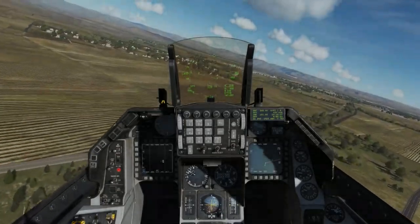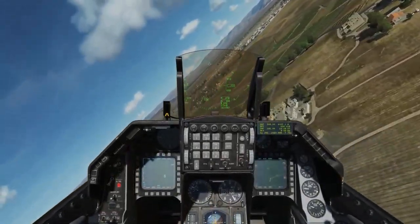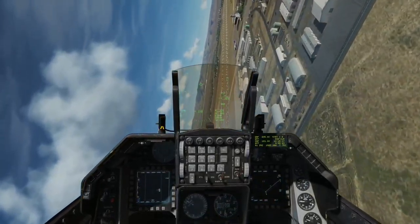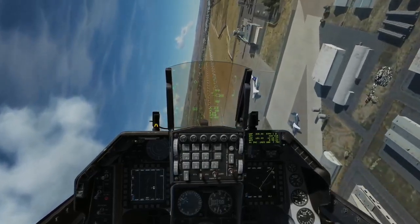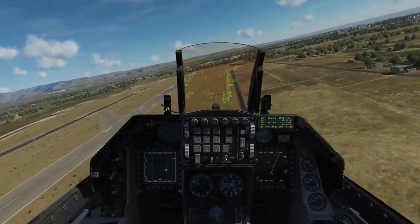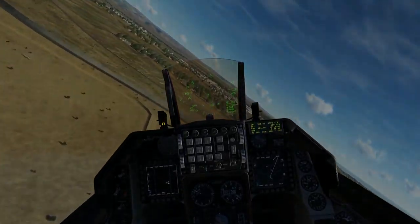Nicknamed the Viper by its pilots, the F-16 is designed with a reclined seating position for high-G tolerance and a single-piece bubble canopy for exceptional visibility and comfort. Its lightweight and powerful F-110 GE-129 engine provides a greater than one-to-one thrust ratio. Housed in the nose of the Viper is a multi-function APG-68 radar. The aircraft can also be equipped with multiple sensors like a targeting pod and the HARM targeting system.